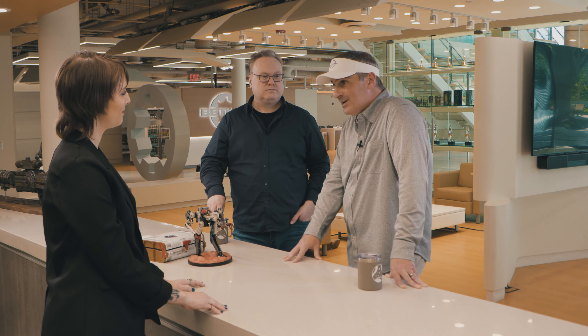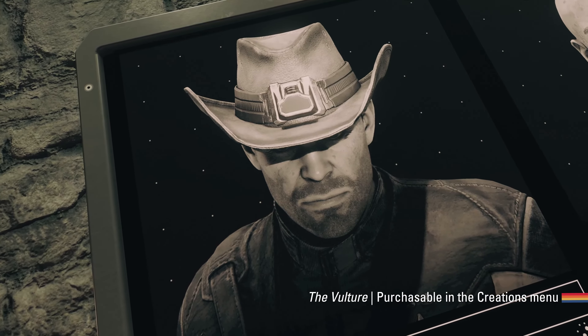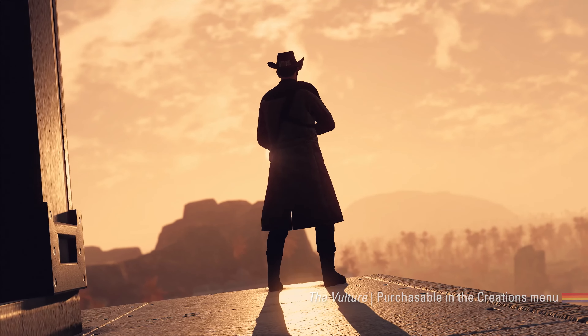We are periodically planning on adding new Tracker's Alliance missions via the Creations platform, and there should be a new mission there right now. In that mission, you're tracking down a former sniper of the 1st Cavalry — you've got to find them, resolve that situation, and get some loot at the end as well.